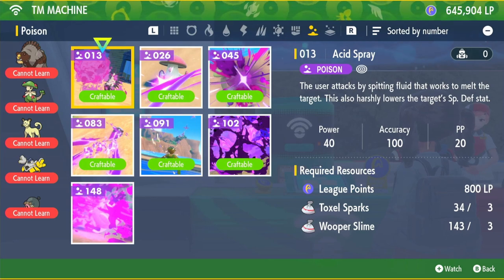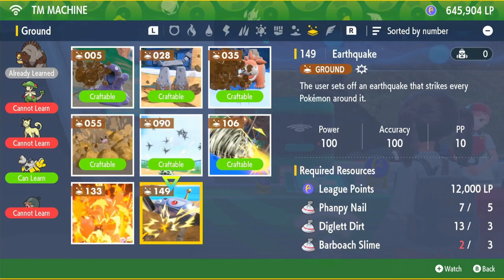Next up we have Earthquake - this is going to be a very strong move. We'll need Phanpy Nails, Diglett Dirt, and Barboach Slime.